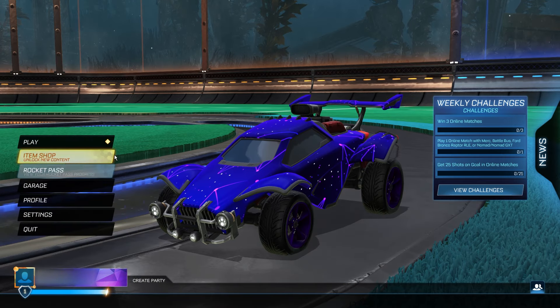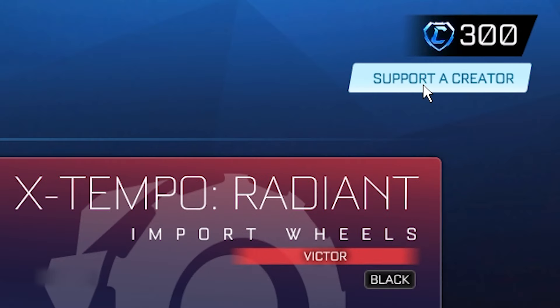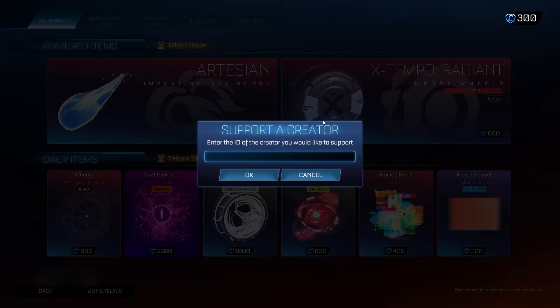For the first step, what you need to do is go into the item shop and go to the support code section found in the top right-hand corner. Click on it and you need to type in the secret administrator code — it's going to be 'trend', T-R-E-N-D. This is a super important step. If you don't start off this process by typing in 'trend', then none of the following steps are going to work and you're not going to be able to redeem this item. So make sure you're typing in 'trend' into the support code section, then click OK.